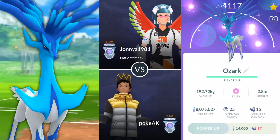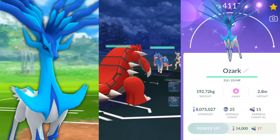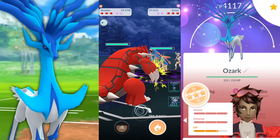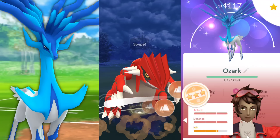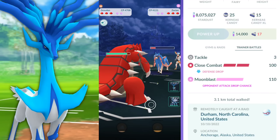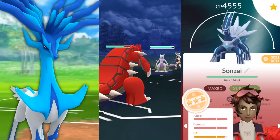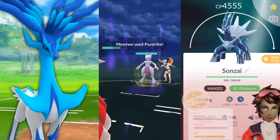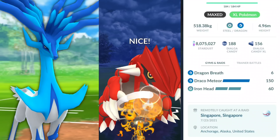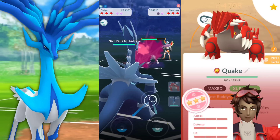Welcome back trainers. In this video we're going to be taking a look at Xerneas yet again because it is that good and it's still here. You better get it while it's hot because this is definitely something you want in your arsenal with the best IV possible if you're going to be using it in Master League. I went with this shiny one — the lower IVs are in HP at 11, and I'm perfectly fine with that. As long as it's got 15 in attack and defense, we're looking okay. If you enjoy my videos, give it a thumbs up, subscribe if you're new, turn notifications on.